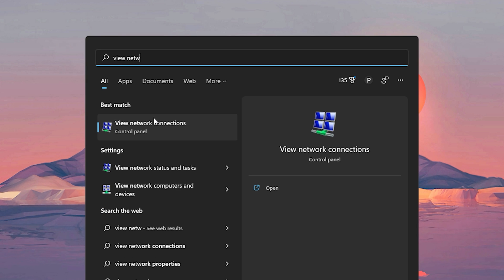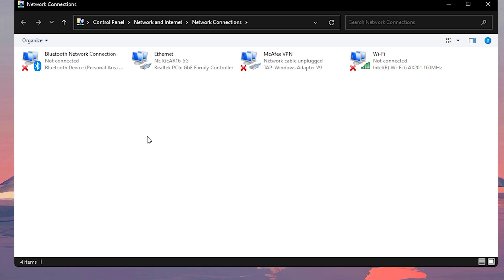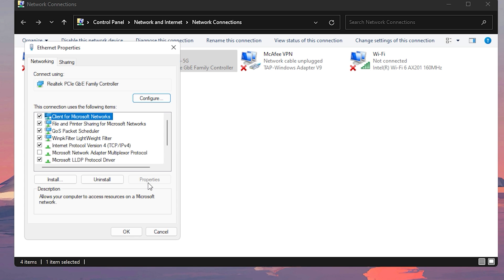Press the Windows key on your keyboard and search 'View Network Connections,' then choose the first option that comes up. As mentioned before, preferably you want to be on Ethernet and not on Wi-Fi. Find your Ethernet adapter, right click on it, then choose Properties. Then look for something similar to Internet Protocol Version 4, TCP, IPv4 — something similar to that.